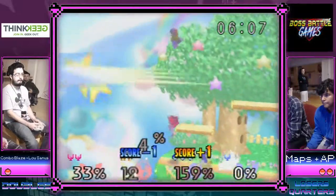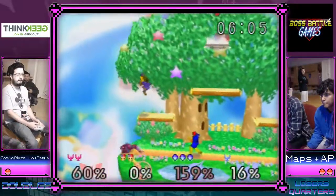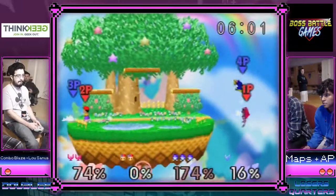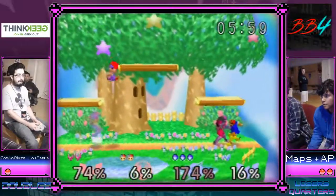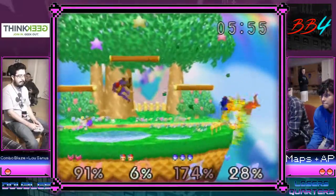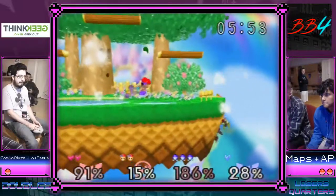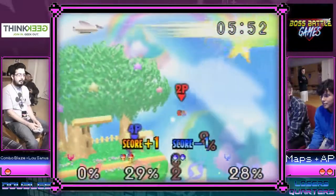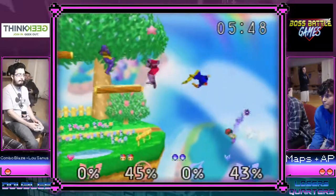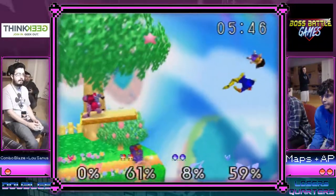Just clips him with the back air — soft back air still kills. AP is doing a great job at tanking stocks. Combo gets the run-off border at 91 — that's really tough and puts his teammate in a bad spot. Unless he can save him — that'll be it for Ness. I thought maps missed the ledge — that's a bummer.